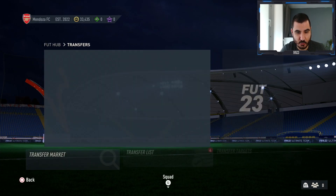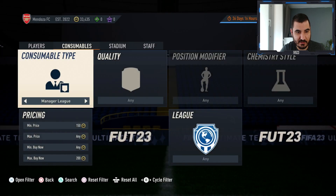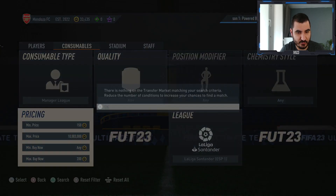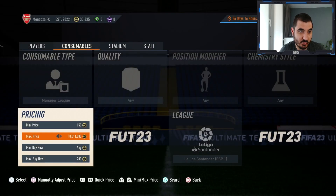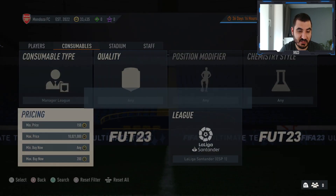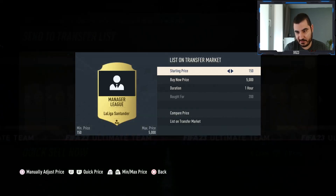Now let me quickly buy five La Liga manager league cards. La Liga ones are going for 250 instead of 200 — I don't want to pay 250 — so I'll wait for some at 200. One pops up immediately, and I manage to get all five for 200 pretty fast.